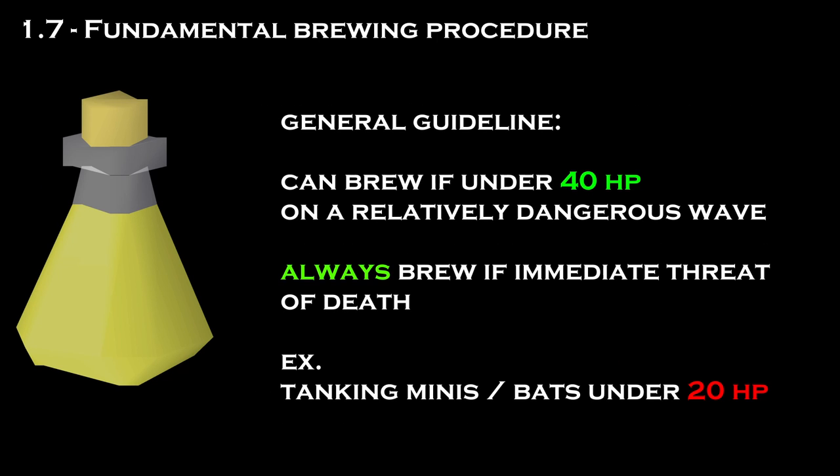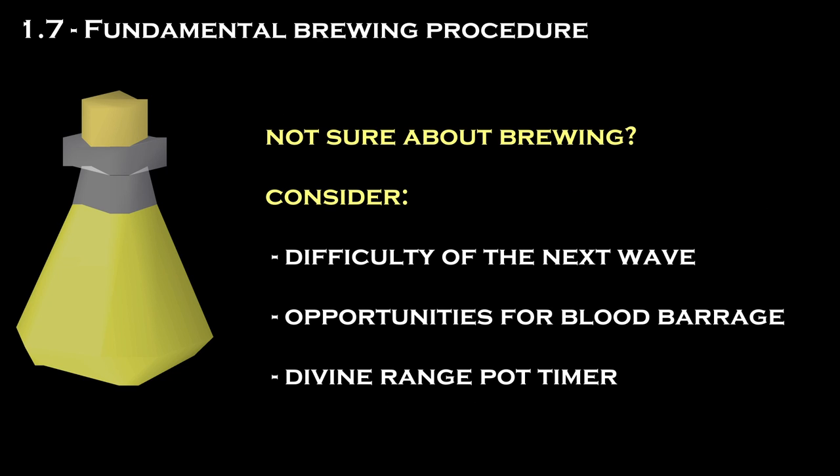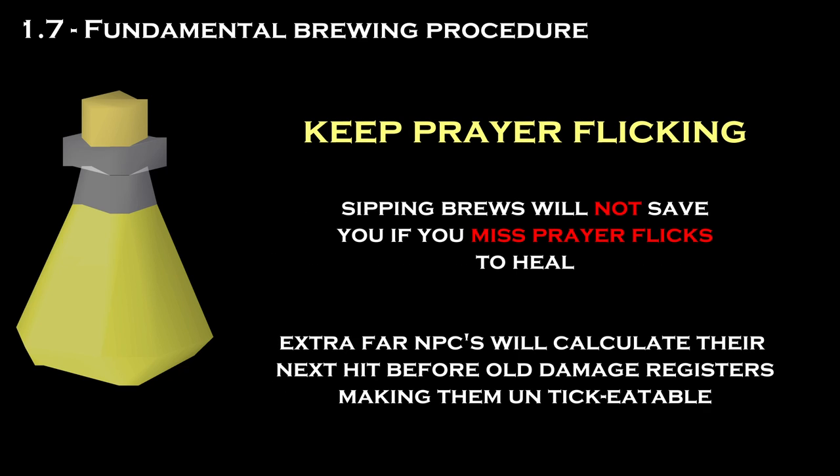As a general rule of thumb, brew on dangerous waves if you're below 40 HP or if there's immediate threat of death — this can come from missing a mage or range prayer, or tanking mini blobs and bats under 20 HP. It also helps to consider the difficulty of the upcoming wave, whether or not there will be opportunities to heal, and whether or not you need to redivine range pot soon. If you're forced to brew mid-wave, the most important thing is to keep prayer flicking. If you panic and stop flicking, the next attacks are going to compound and kill you regardless of how many brews you sip, so always keep flicking while you're brewing.